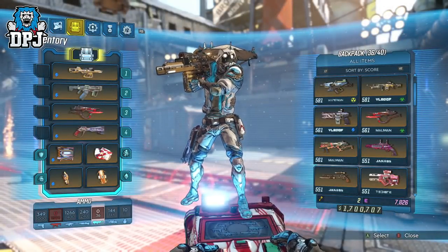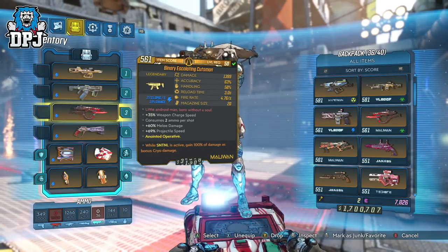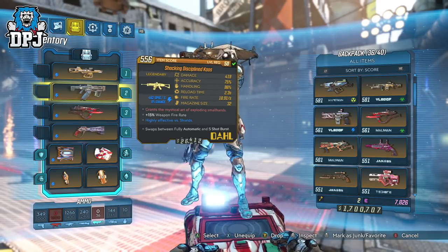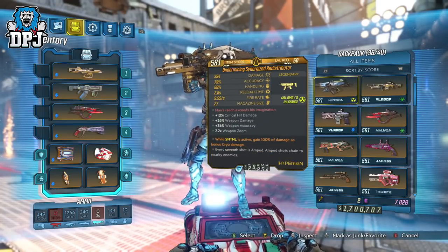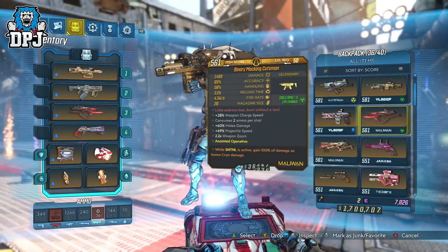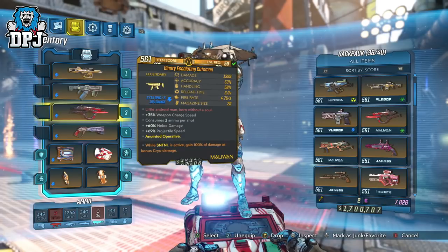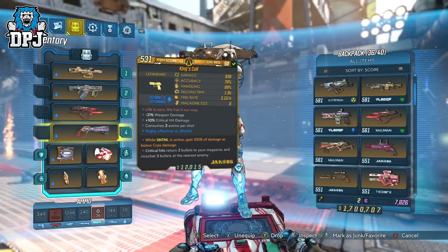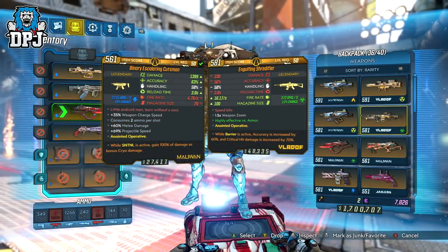Let's get into it and we'll start with weapons. Keeping it within theme, we are using 4 shock weapons here, all different variants. In reality this build can still be super effective if you decide you want to add a radiation weapon, a coil weapon, or a corrosive weapon into the mix — it actually doesn't matter. But because this is a Raiden build, for video purposes I'm sticking to the theme. One thing I will say about the weapons though — look out for anointments which offer the sentinel anointment or the barrier anointment. Both do amazing things, so look out for those.